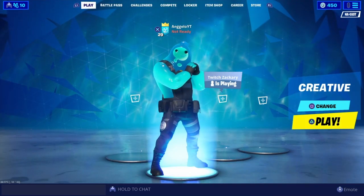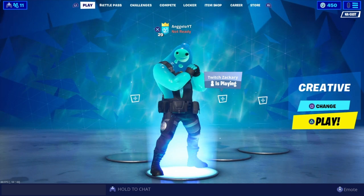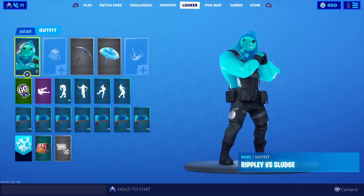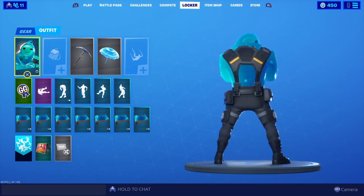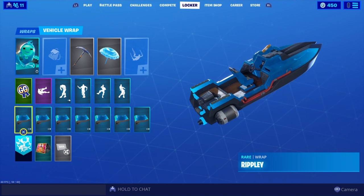Welcome back to another video. Today we'll be looking at the new Rippley wrap, which is tier 28 from the Season 11 Battle Pass. It actually matches the Rippley vs. Sludge outfit, which is pretty cool. In game, his eyes are see-through in the back, which is a neat detail. Without further ado, let's hop into this video.